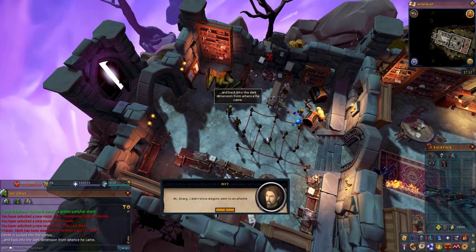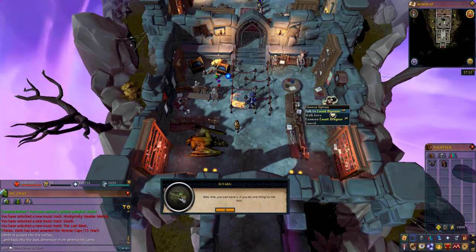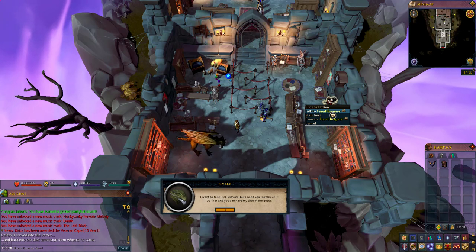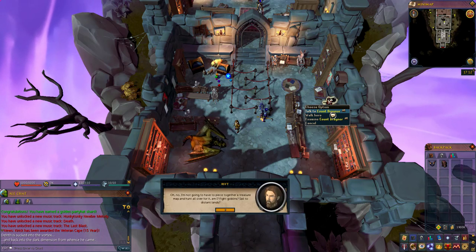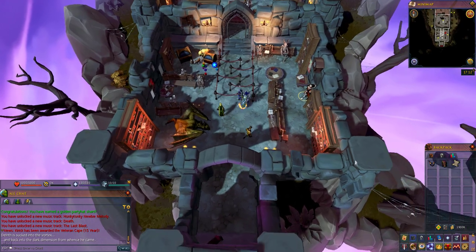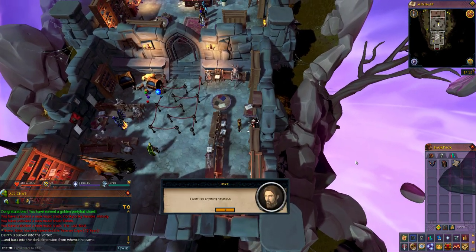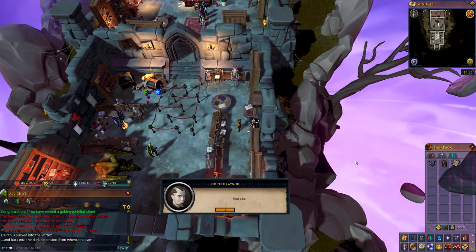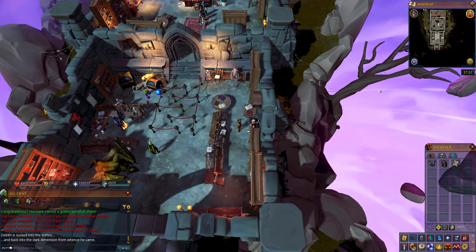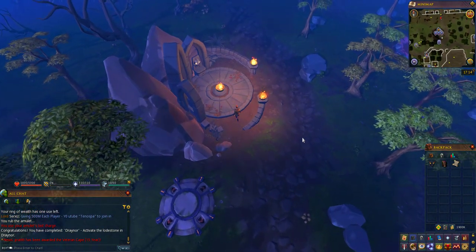After this, Delrith will be sucked into a vortex and disappear. Next, speak to Elvarg, who can be found next to where Delrith was. Go through Elvarg's dialogue — she is going to say that she wants you to collect her treasure from the Draynor bank and will give you a will and testament. Once you've received that, go over to the right and speak with Count Draynor. He will ask you to go to Draynor Manor and turn off his range.